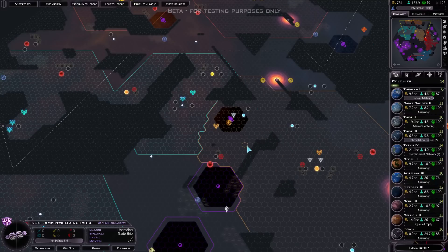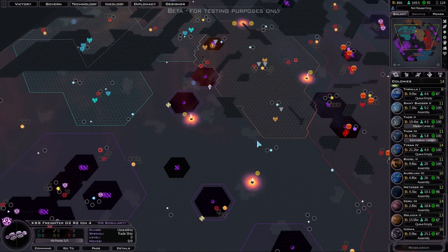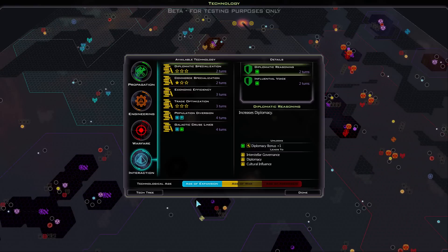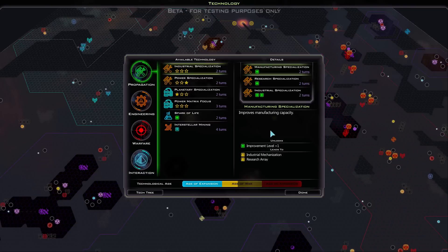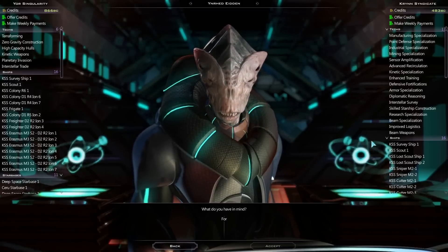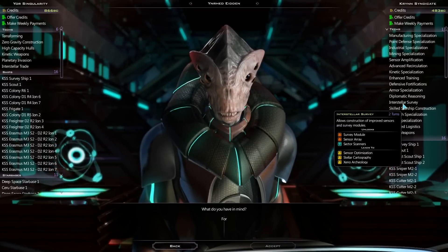I've nearly got that trade tech now, so I'll be able to trade with them in a minute. Okay, we've actually finished it. So what tech am I going for next? Good question. Do I need that extra logistics? I'm not sure I do. That extra research would be pretty nice. The extra Spark of Life would be pretty nice. I know what I'm forgetting - I'm actually going to buy a tech. Let's buy... what is it called? Install a Survey - going to buy that.